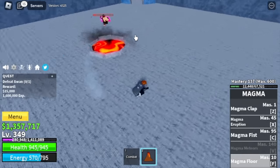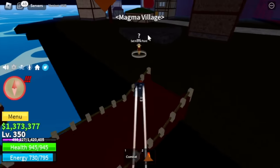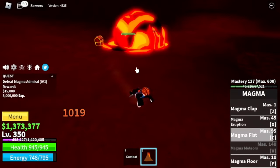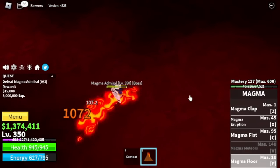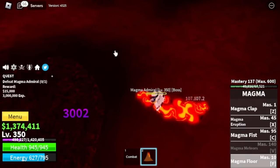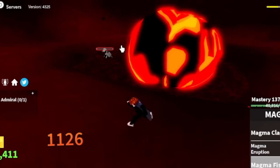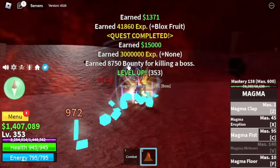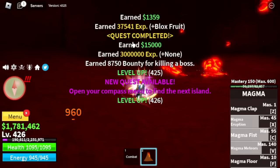I decided to leave this area at 350. After that, Magma Village — our enemy is the Magma Admiral. This is Magma versus Magma. Can you do the Magma Floor? No — I tried using it and the Magma Admiral knows our technique. He will use his own technique to damage and defeat us. So let's just use our own skills, the Z skill. Notice that this Magma Admiral is not updated yet — he's using the previous Magma Fruit V1. Anyway, we're gonna leave this area at 425.